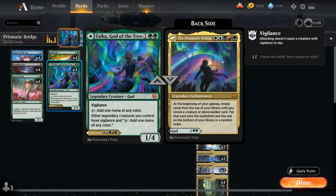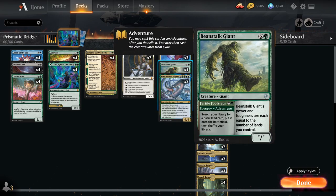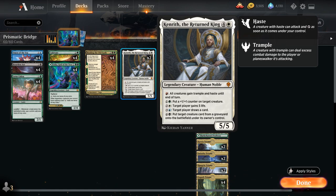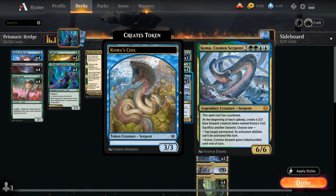Once we have Prismatic Bridge in play, it has a pretty good chance of hitting an expensive creature. The only cards we don't really want to hit are additional copies of Esika or four copies of Lotus Cobra, but even hitting a Beanstalk Giant is still quite nice as we'll get the creature half — a creature with power and toughness equal to the number of lands we control. We also have two copies of Kenrith, the Returned King, and we can make use of all his various abilities thanks to being a 5-color deck. We also have three copies of Dream Trawler and two copies of Koma, Cosmos Serpent, which is a card that can very quickly take over the game.